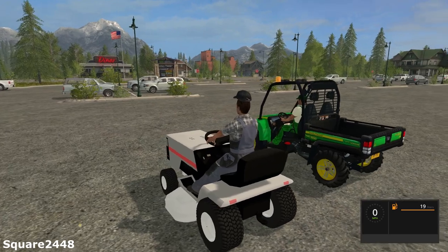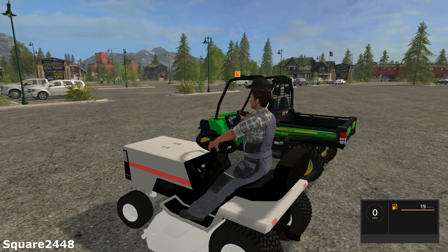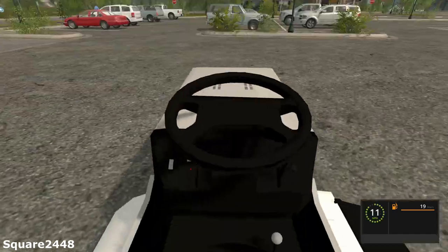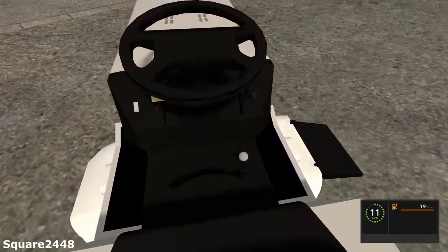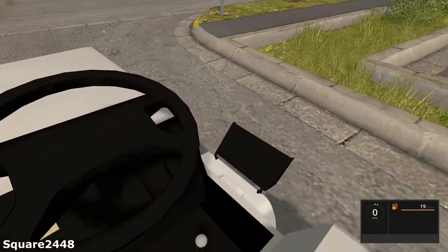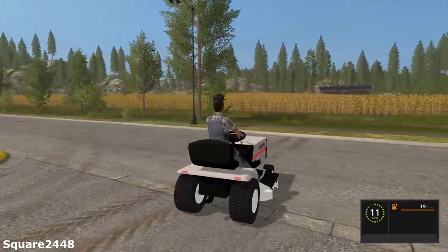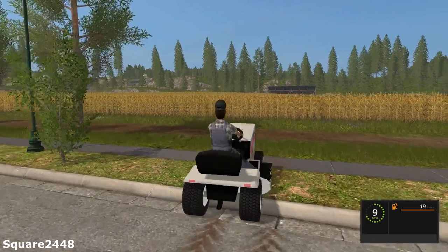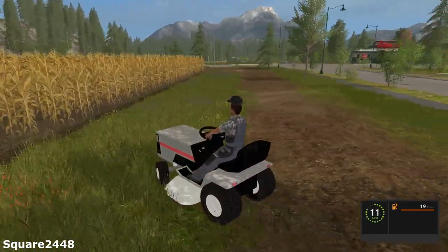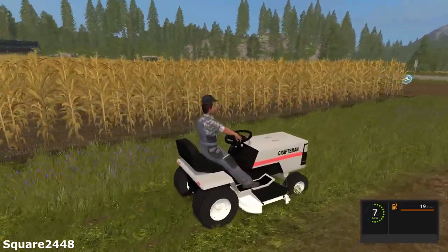We'll start this up. The hat does look like it needs to be a little bit lower, and this does actually take a little bit of time to start up before you can drive it. It does have a first person view — pretty cool — and the chute goes up and down. So if you are trying to load it onto a narrow trailer you can easily put that up out of your way. It does mow, and I think this is a very cool Craftsman mower.